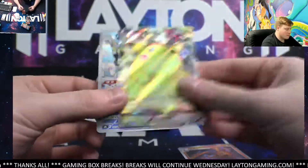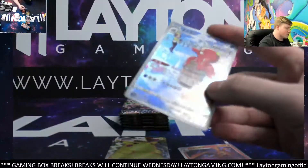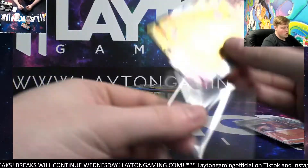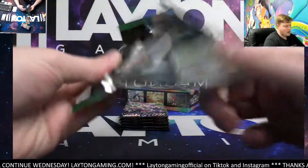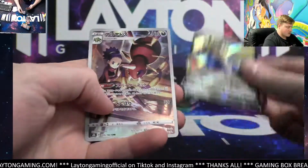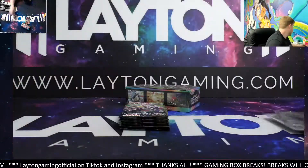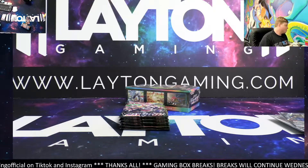Nice one there Steven, and the Octillery as well for water, nice Joseph. Nice Charizard and the Pikachu. Very nice going guys, not even halfway through this box — it's off to a really nice start. We've got a Rank Ruin Zekrom, a Zarude in there, and an Ariados. Mark on the Ariados.